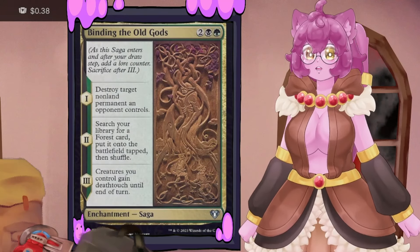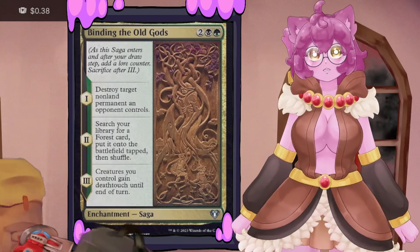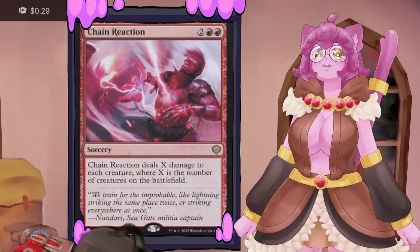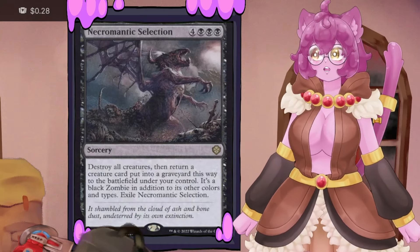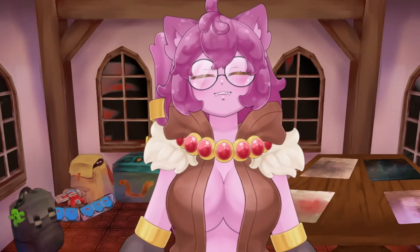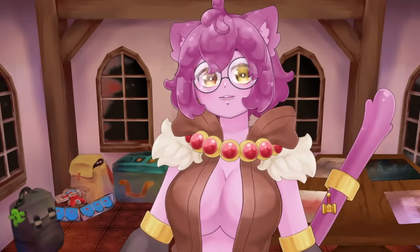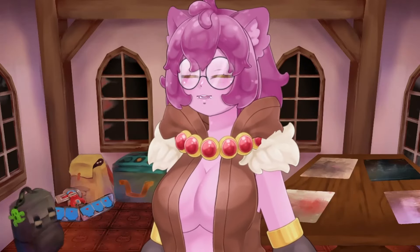Binding of the Old Gods blows up a non-land permanent, fetches a Forest from our library onto the battlefield, and then gives our creatures deathtouch — wonderful for a combat-heavy deck since anything that discourages blocking is great. We have two board wipes: Chain Reaction deals X damage to every creature where X is the number of creatures on the battlefield, and Necromantic Selection, which destroys all creatures but lets us revive one automatically. Notably, Necromantic Selection can steal a commander away permanently.